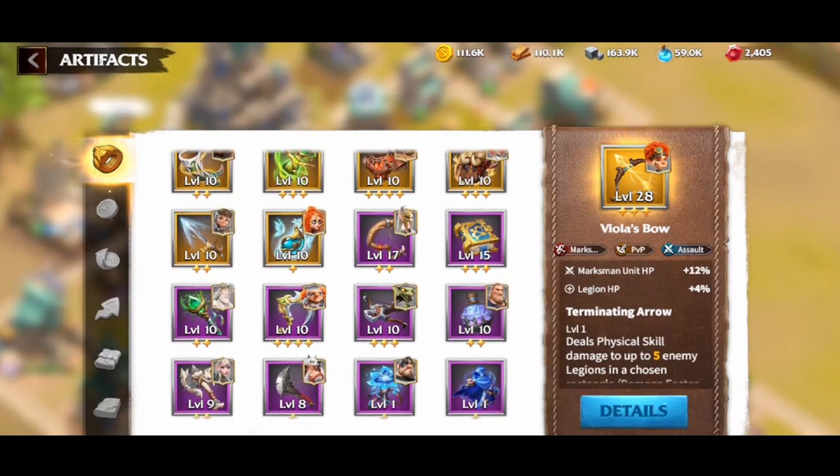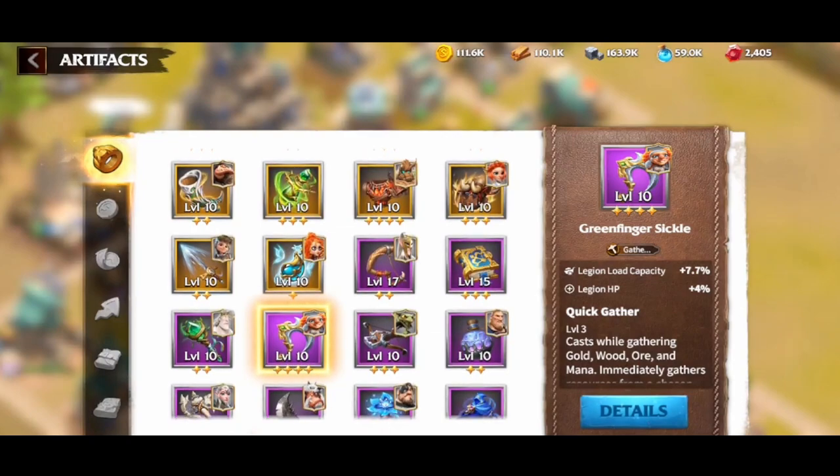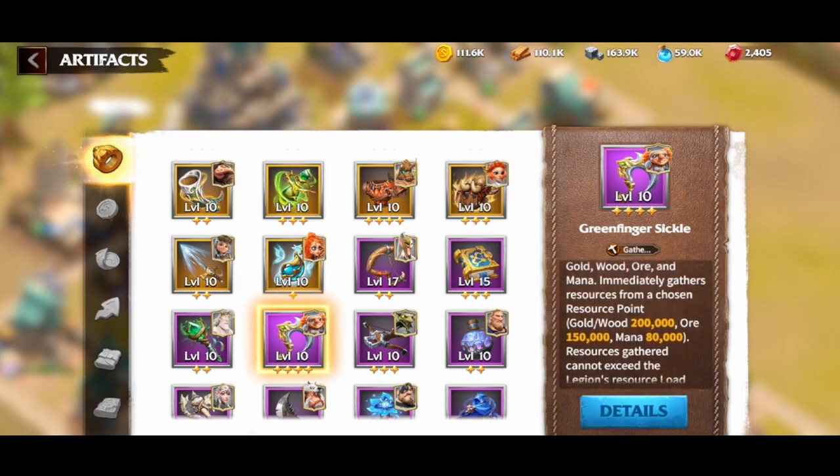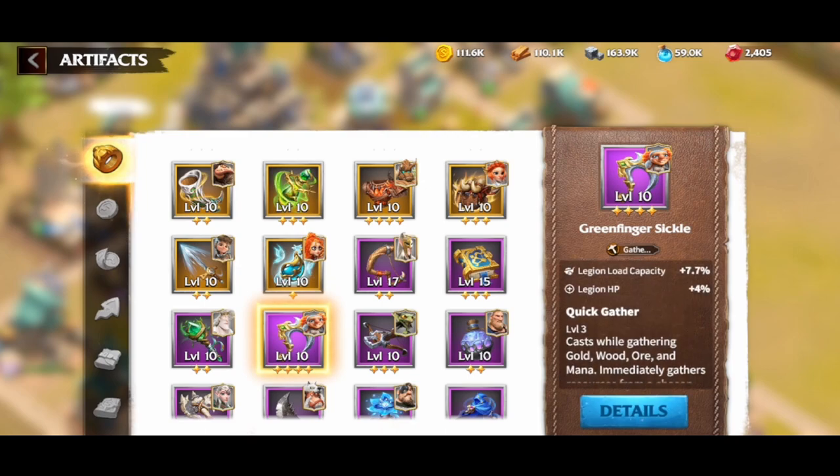When you start unlocking them, look at how effectively they're going to help you through the game. One artifact you should get very soon is the green finger sickle — mine's already maxed out at four stars from season one because it was so effective. With a high legion load capacity it lets you gather massive resources, and its effect can now be used on alliance pits as well as resource points. For a beginner, this allows you to resource farm really fast to pump out your early buildings and research at a considerable pace.